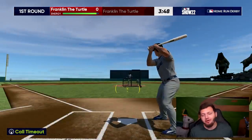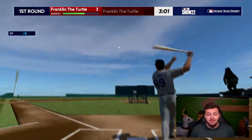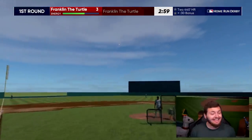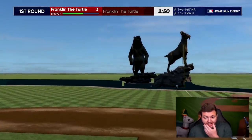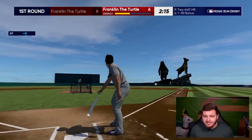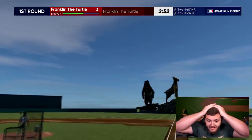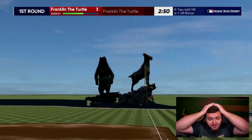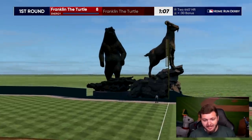That was so close — we went over the goat. 289 feet off the base of the goat! I think that was a good idea. That's off the end of the bat — this has potential, but it's not even going to get out. That's why I put the goat there. Oh my god, please hit the foul pole — this is so close.